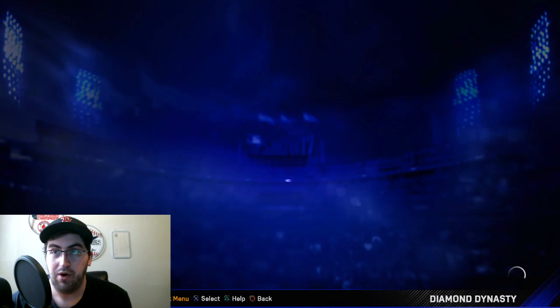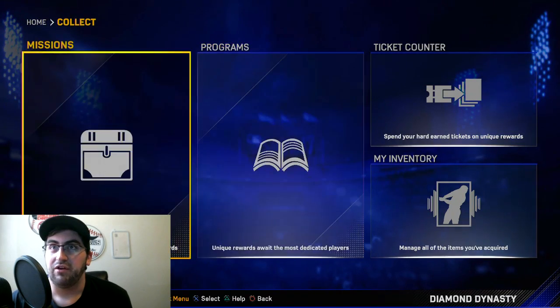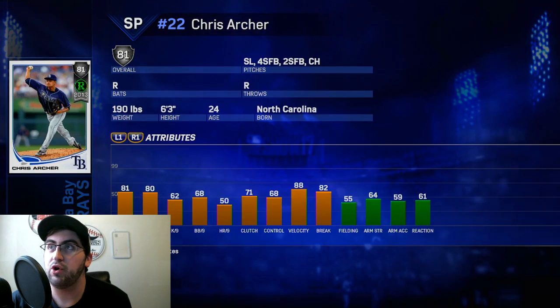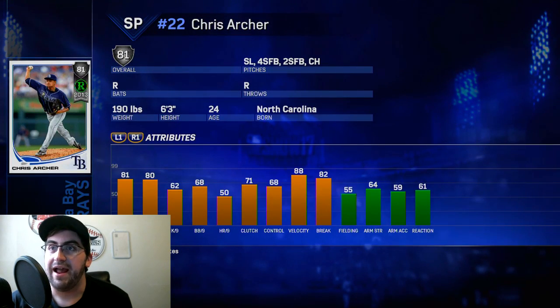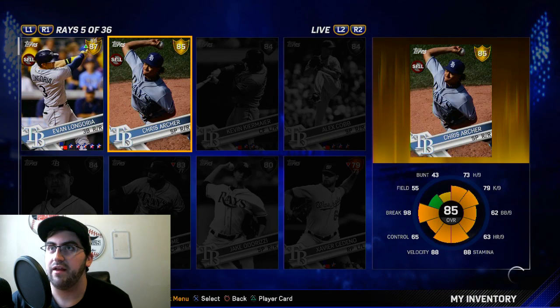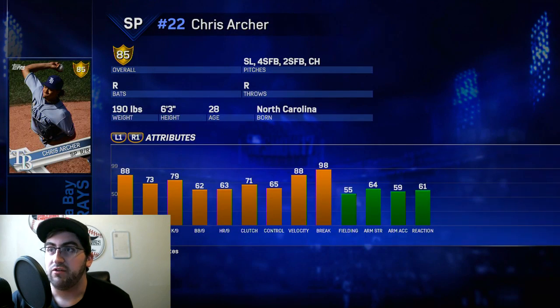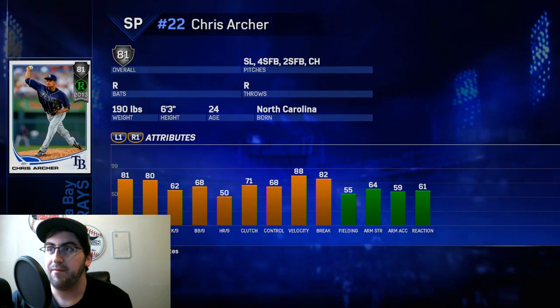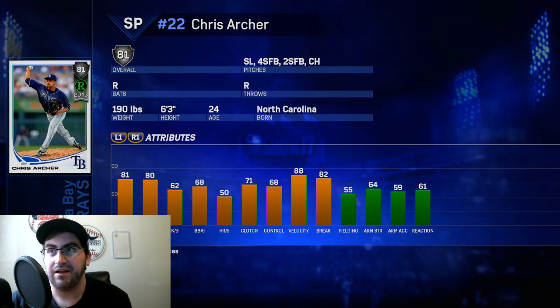Don't worry about that — you should have Chris Archer in your inventory. Let's take a look at the card: 81 overall rookie, 2013 flashback for Chris Archer. Pretty cool card. 81 stamina, 80 hit per nine, 62 strikeout per nine, 68 walk per nine, and 88 velocity — really solid. I wonder how that compares to his regular card. I still have his base card which also has 88 velocity. This flashback card is a lot better because it is a gold. Pitches: slider, four-seam, two-seam, and changeup. That's not too bad — I like those pitches a lot. Should be a good, fun item.